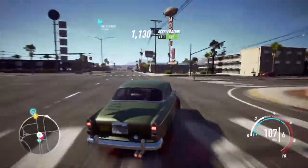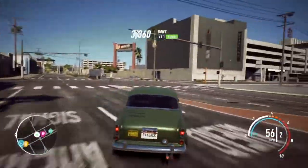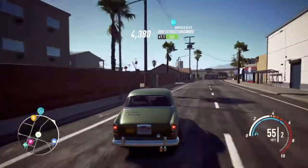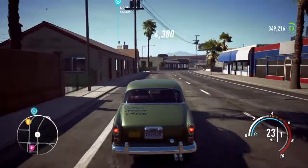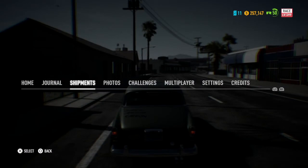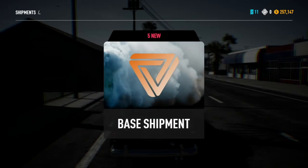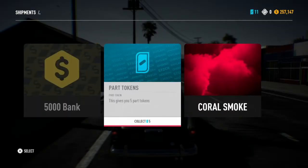So first of all, the first thing that I'd say is shipments. Shipments play a massive part. Obviously with part tokens as well, they supply quite a lot. You can get them really easily - I mean you can get them without trying. I've got 6 right now. It's good for money as well to be fair. So we've got 11 part tokens right now, so let's open these 6 and see what we come out with.